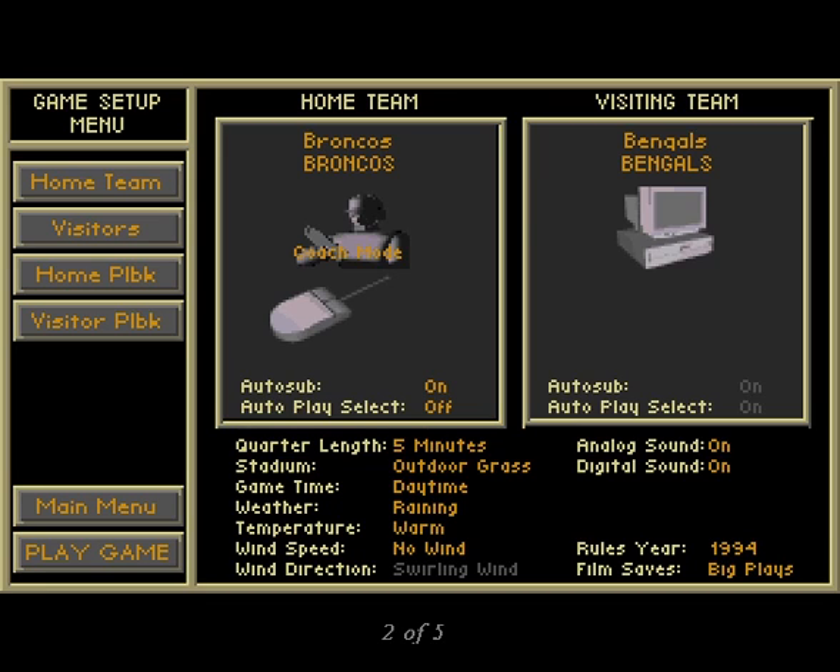New graphics and animation are the most visible changes, but on the management side several new league features are added. Trading and free agency options are included to more realistically simulate the off-the-field aspects of the NFL.